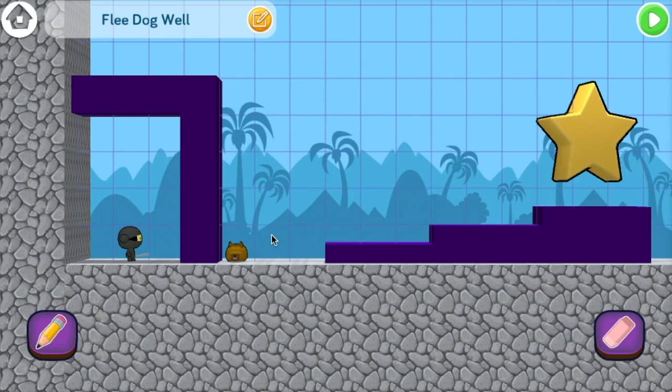So there's two things we need to do. The first is to make the dog always walk to the right, since that's the only direction he can go towards the start. The second is to make the dog jump when Ninja Fu tells it to. Let's start with the first part — making the dog always walk to the right.